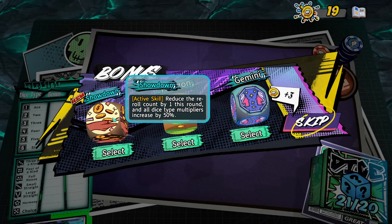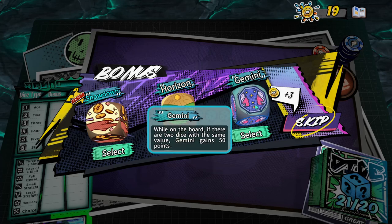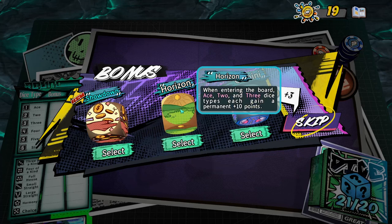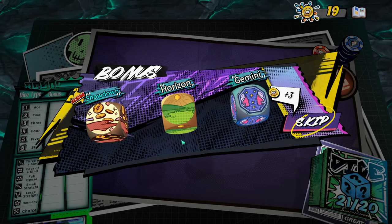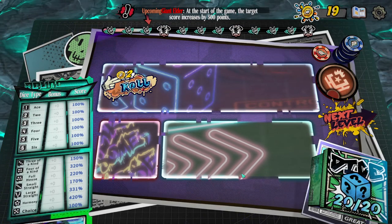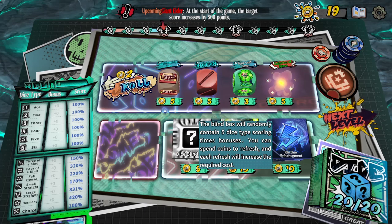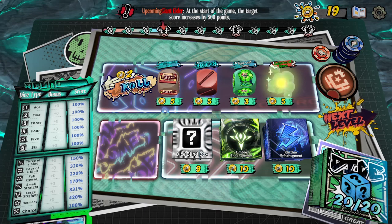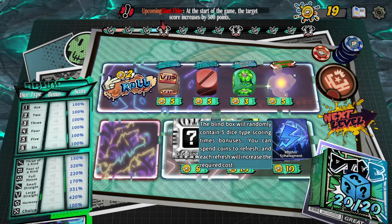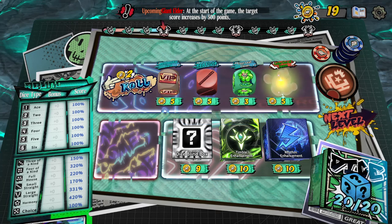Showdown: reduce the re-roll count by one this round and all dice type multipliers increase by 50%. When entering the board, ace, two and three each gain a permanent plus 10. Horizon will spread the love out — I'm going to get rid of a standard dice and pick up the rhythm enhancement. I can't see the tooltips on two of these, but one says when a card is summoned also summon a void tentacle. Four leaf clover — four of a kind plus 40 points. That's nice. I'm going to buy that and swap out a standard dice.